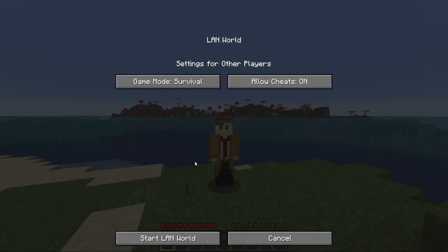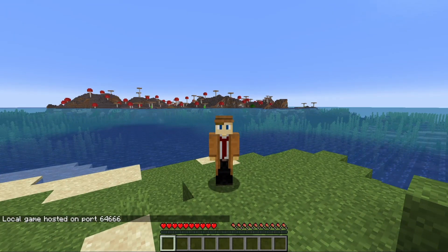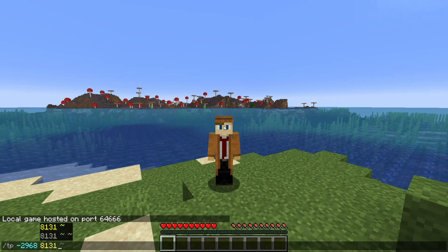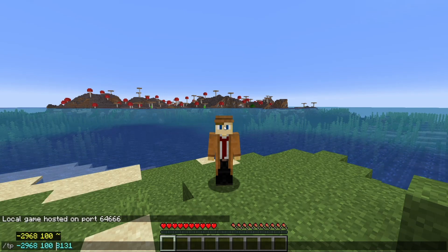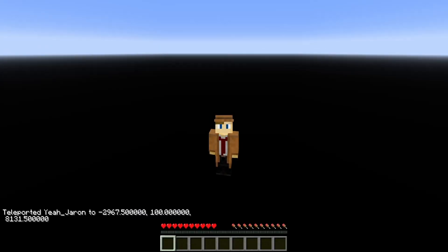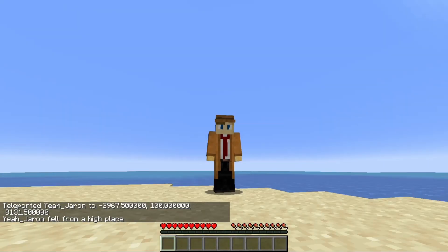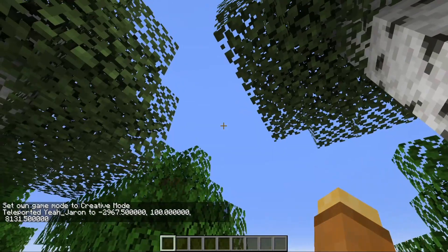So now we're here, and the first thing we're going to do is open to LAN, allow cheats, and start the LAN world. This is just so you can run these commands — like right now we've got a teleport, and that's considered cheating. You'll also want to be in creative mode for all of this — I forgot that.